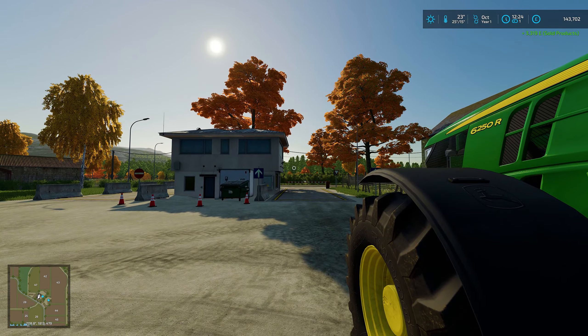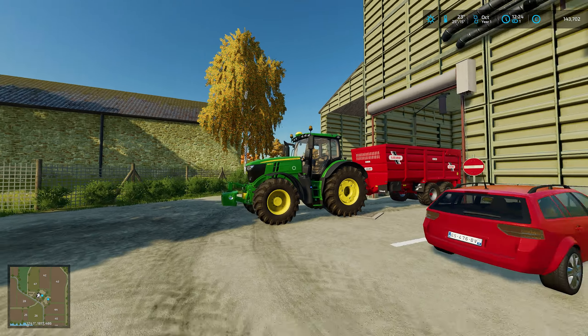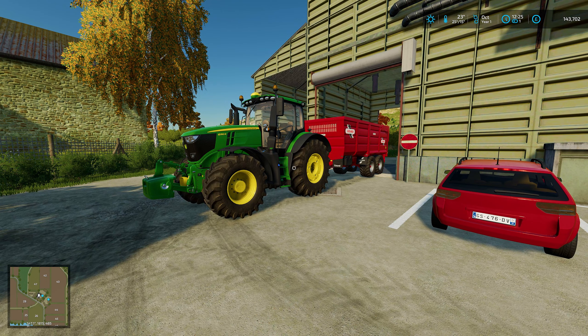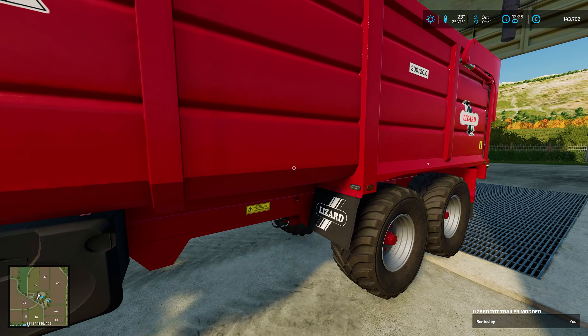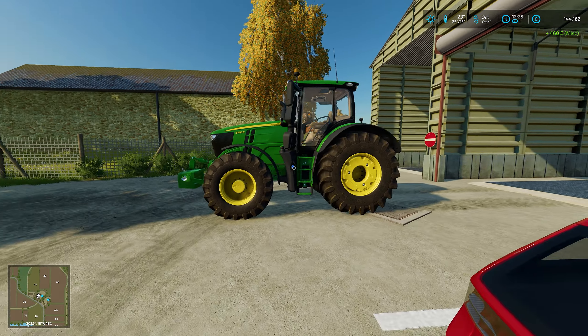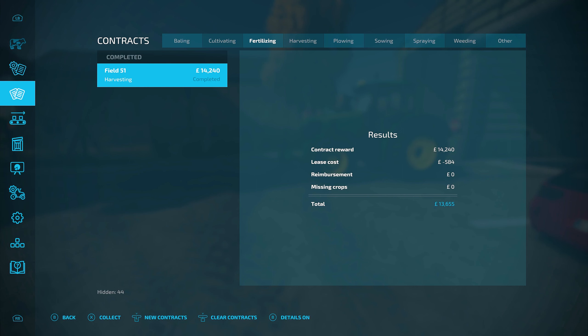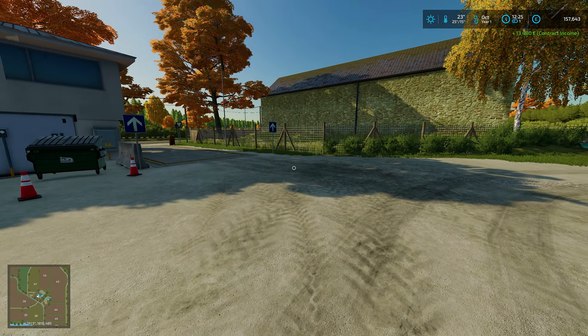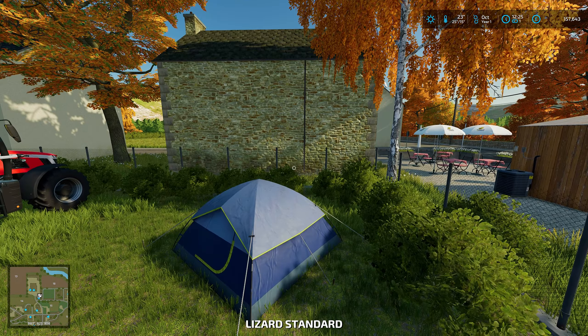We'll pull forward a little bit - thanks to the John Deere for a nice little ride there, that's a nice tractor. We can get rid of the trailer now - just click on it and go return, that's done the job. Now this is all contract - let's go complete the contract. The completed one shows we're going to get 13,655 pounds. They're taking 584 for the lease of all that equipment, which I don't think is bad at all. Let's collect that. We are now at 157,643 pounds.